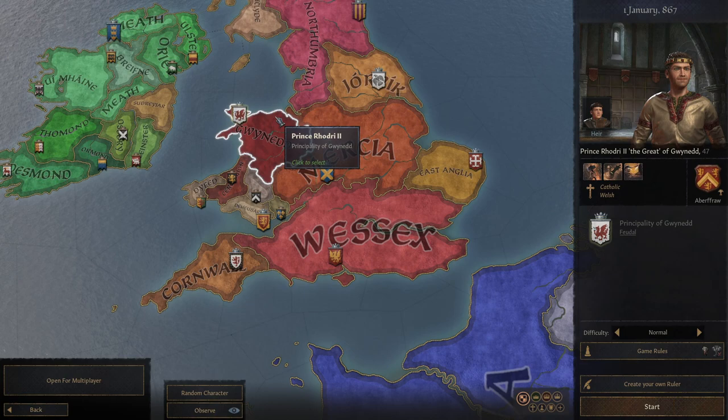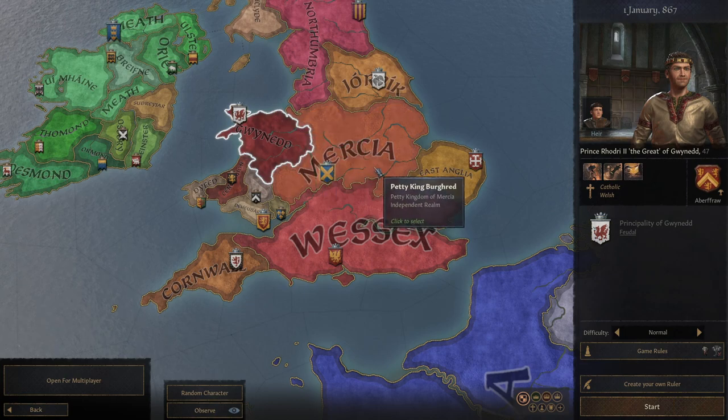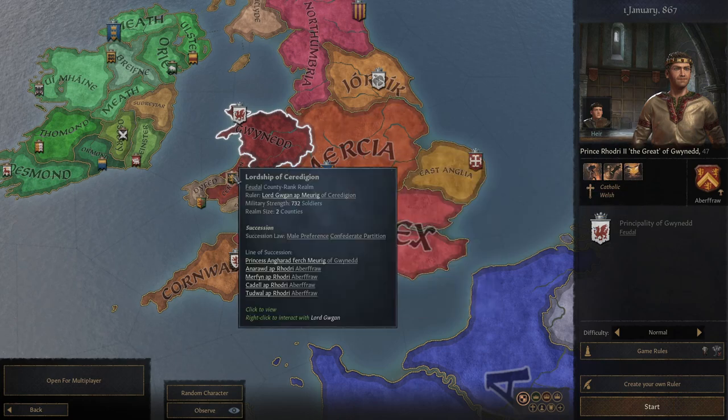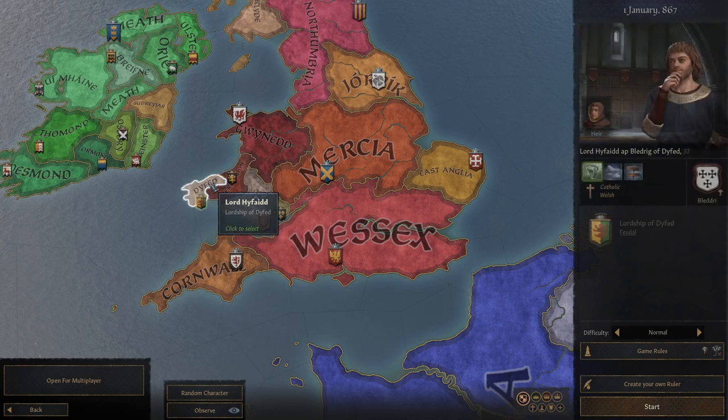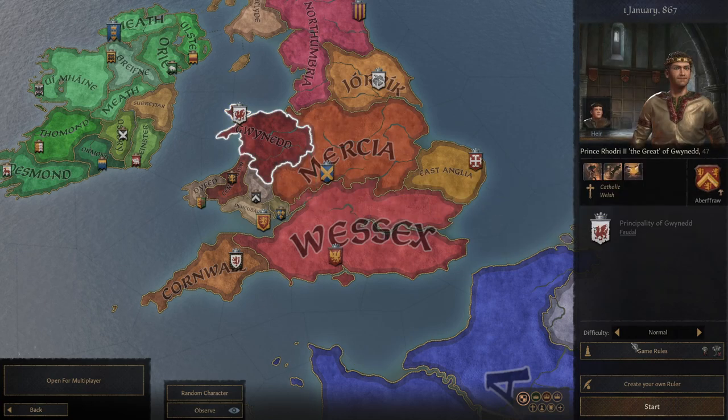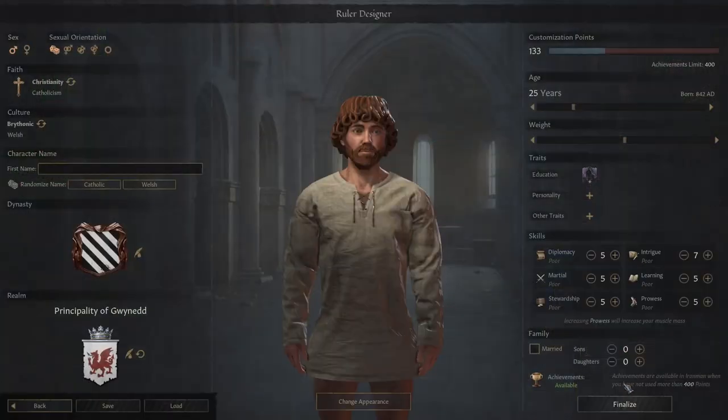First of all, we need to create our Prince. We could go with this existing guy, but he's got the wrong name. And all of these people are just lords. So really we need to create our own ruler. We'll give him a name — let's go with Charles. It says Duke, but I'm hoping Principality will show up as Prince in the game.